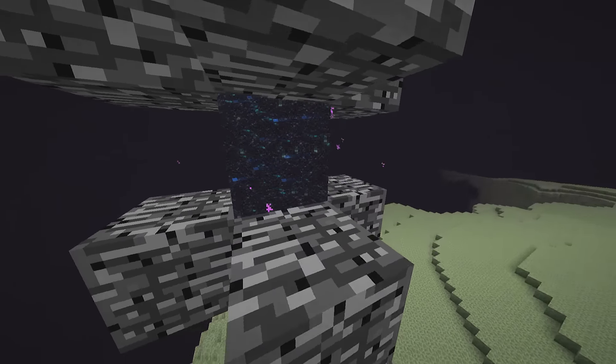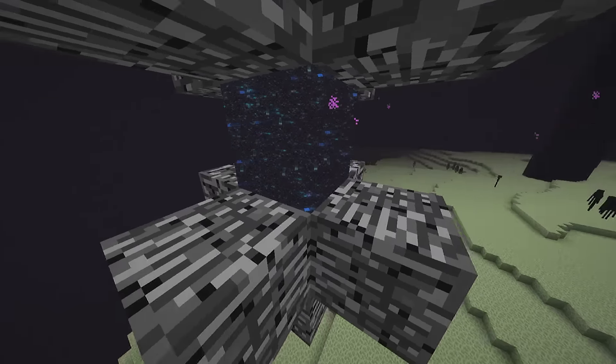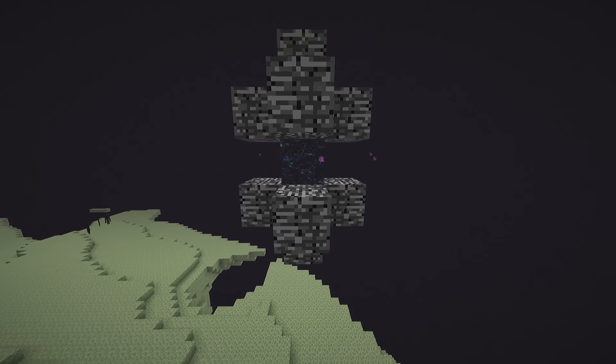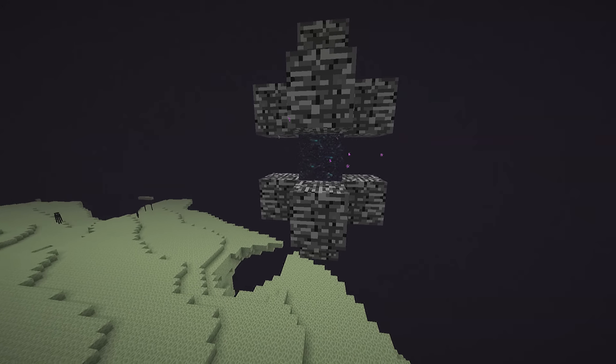The rendering used to be the same as for the End portal. Now the difference is of course that the End portal can only be seen from above or below, which means that the rendering was kind of weird on the End gateway blocks. That's now been fixed, so the End gateways look really trippy from all directions.